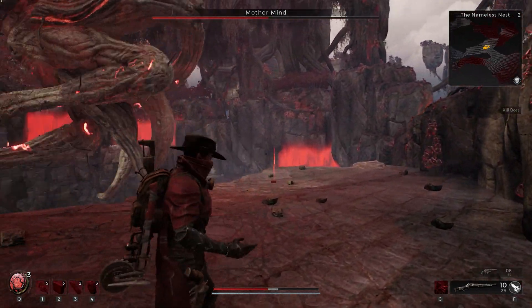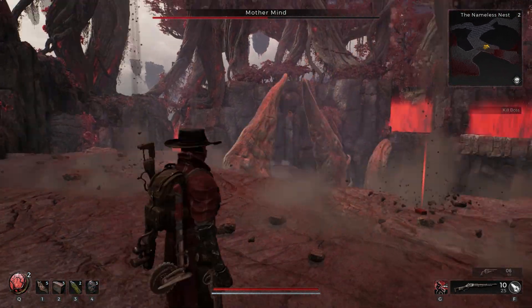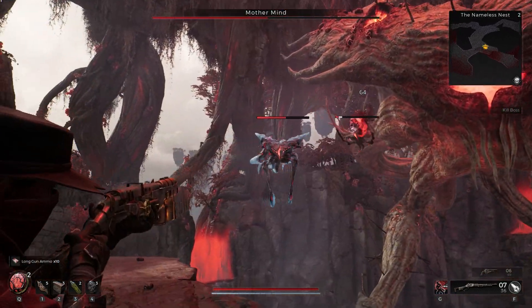Ammo drops come from those falling boulders, so you should have ammo wherever boulders have hit. Whenever Mother Mind destroys a platform, you actually have a few seconds to do things like heal and reload — so take advantage of that window.